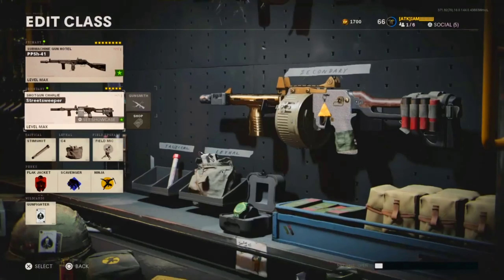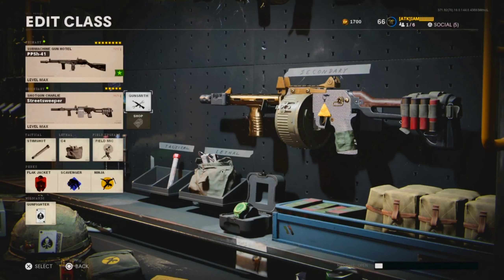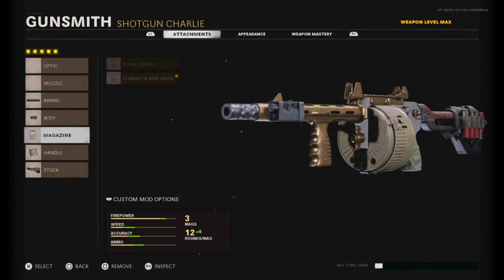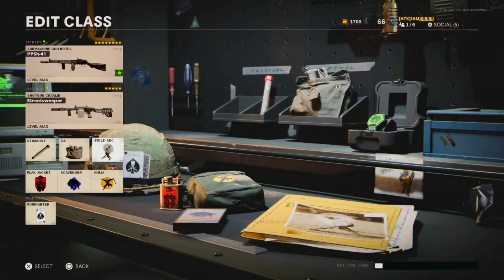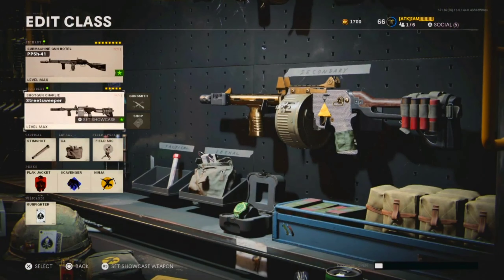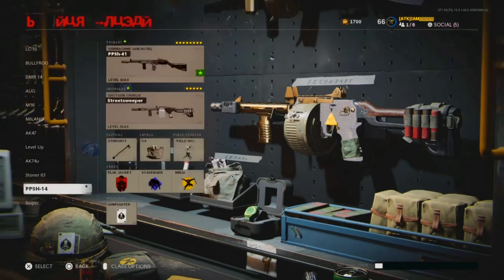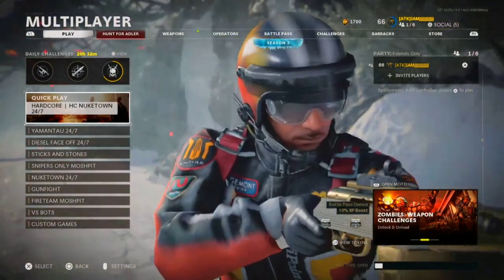For the rest of the class setup, I've got the Street Sweeper with Reinforced Heavy, Swat 5 milliwatt laser sight, Stanag 80 round, Airborne Elastic, and Marathon Stock. Plus Stimshot, C4, Field Mic, and three perks. I'm gonna try to start doing five-attachment class setups. I'll try my hardest but can't guarantee anything. Let's get into some games and hopefully drop a nuke with the PPSH.